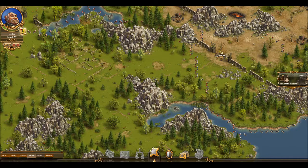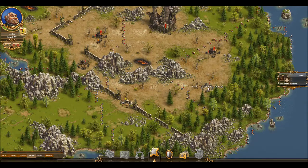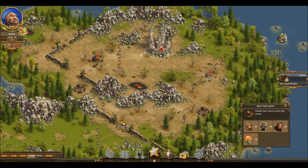After defeating this bandit camp, we can stay in the same position. Strike first this camp here, then this camp here. After that, you can go for the castle.